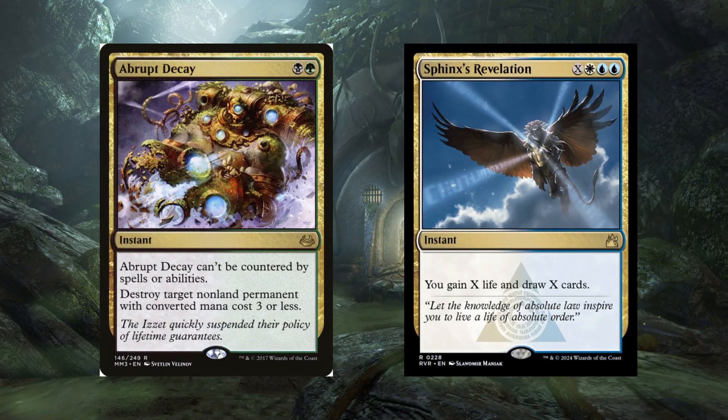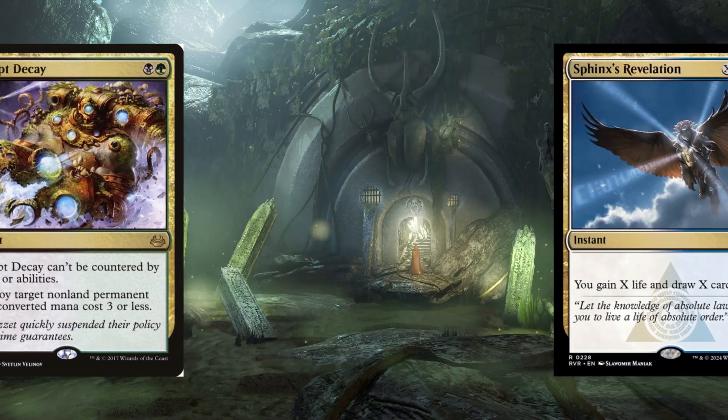Among these was a subtle and unassuming card: Deathrite Shaman — a hybrid of Birds of Paradise, Scavenging Ooze, and Grim Lavamancer that would soon become a cornerstone of competitive play.